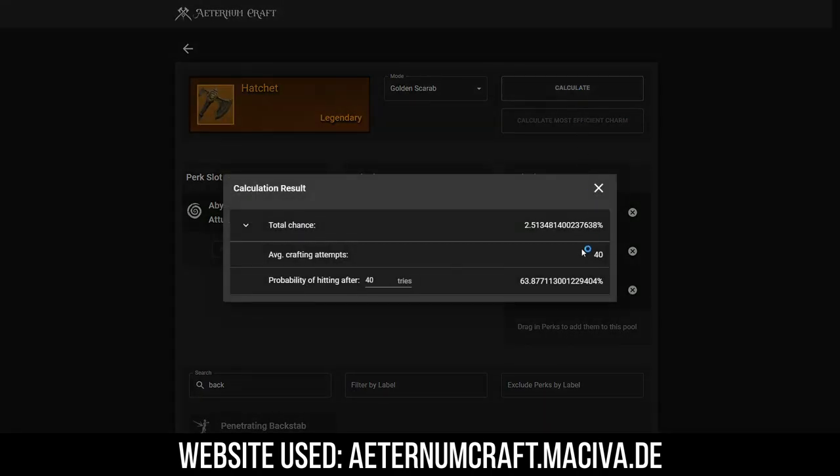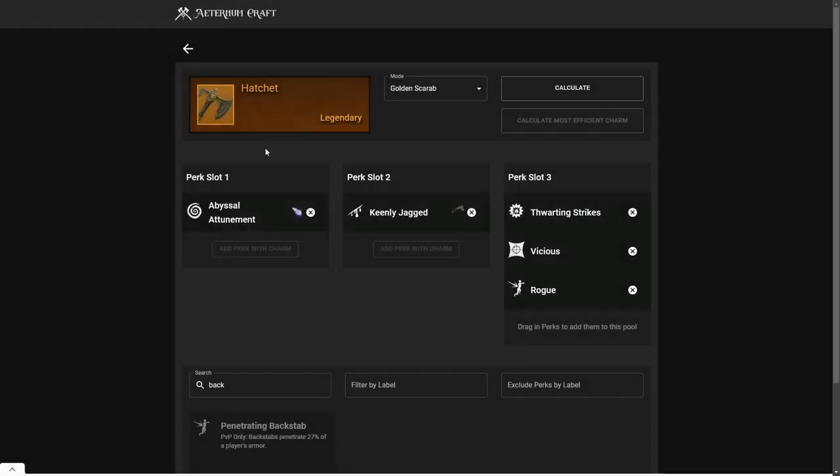To craft the best-in-slot hatchet, you basically only have to craft around 40 hatchets more or less to get the best-in-slot hatchet. Remember this is RNG — you might need to craft more or less. So one of these perks will roll on the hatchet, and you're going to have to craft roughly 40 hatchets.